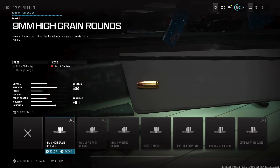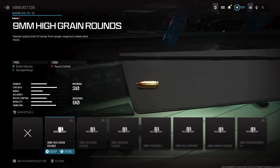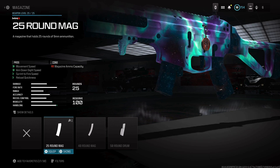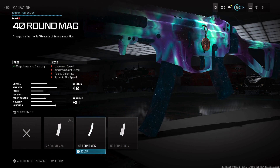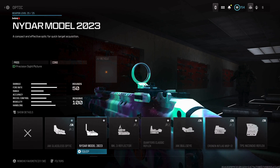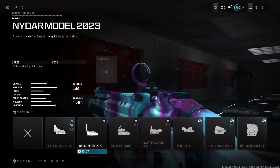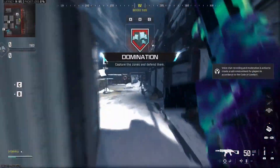For the ammunition, use the High Grain Rounds - since this is an SMG, you want to improve the damage range (minimum and effective) and bullet velocity so you can kill people from medium range and outgun them. For the magazine, you can use the 25, 40, or 50 - even the base 30. 25 might be too little; I recommend the 40, but today I used a 15. For the optic, one of my favorites in the game is the Niter Model 2023 - I believe it was in Vanguard too. It's a clean overall optic and barely affects visual recoil.